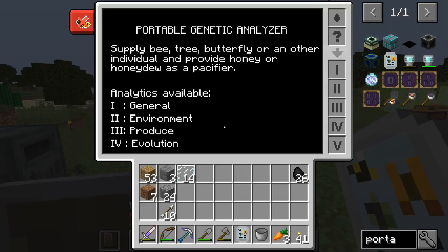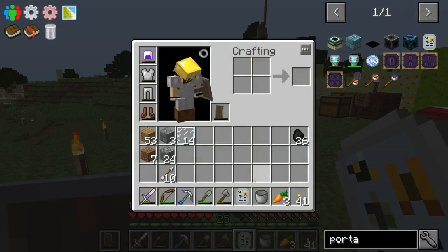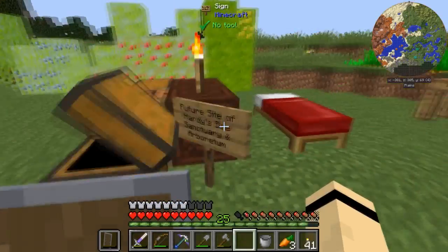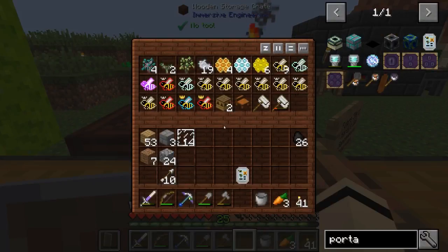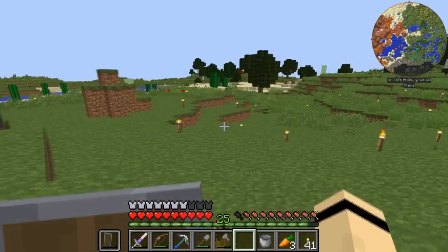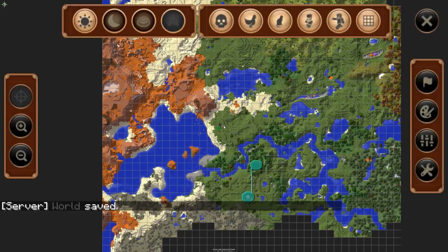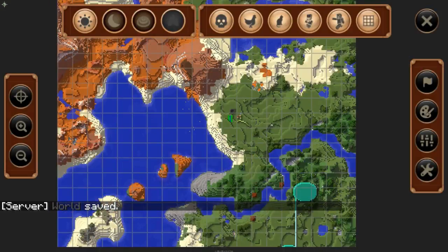Let's look at the portable bee analyzer — it shows supply, bee type, butterfly, individual, and provides honey or honeydew as a pacifier. There are tabs for analytics — general, environment, produce, evolution, and a fifth I can't scroll to. I had captured some bees; kind of why I chose this area is that if we hit J to look at the map, we're in a plains biome.